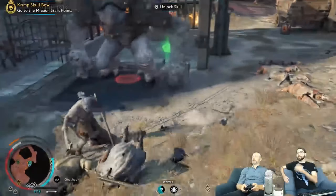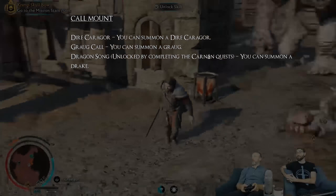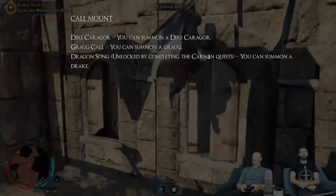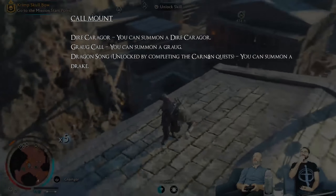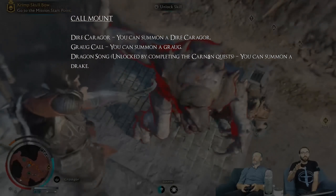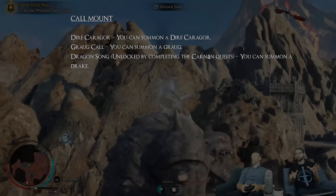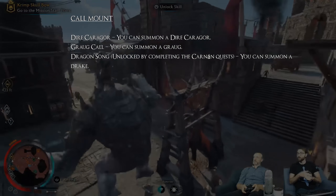Co-Mount allows you to summon a dominated Karagor or Grog and command it to attack targeted enemies. Its upgrades are Dark Karagor — you can summon a Dark Karagor, which is the king of the Karagors and a stronger, higher-level variant. When you mount a Dark Karagor and ride into a group of normal Karagors, it will automatically tame those wild beasts and make them your followers. The second upgrade, Grog Call, lets you summon a Grog, allowing you to build an army of giant beasts.